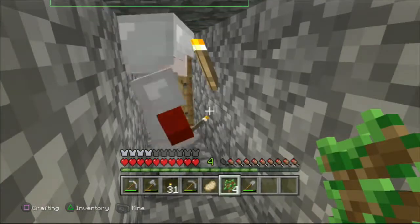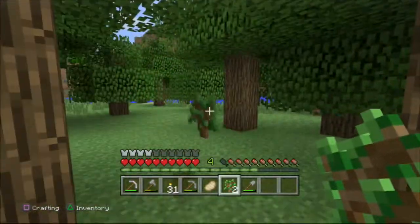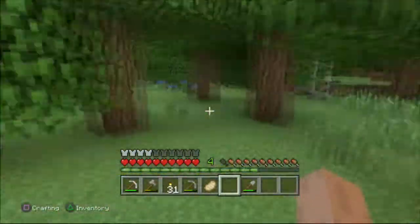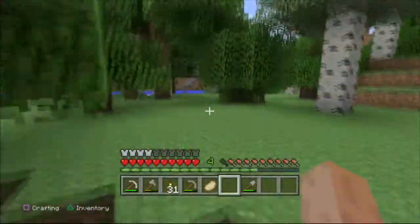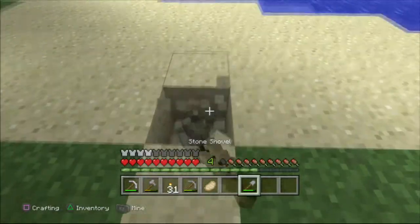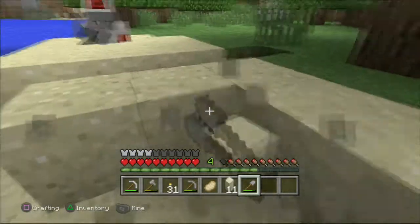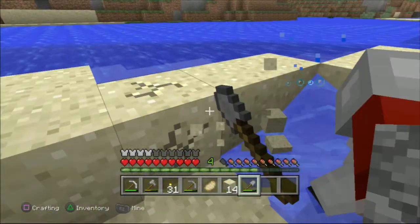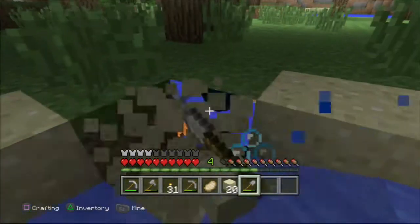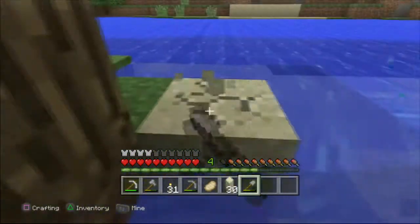Just so everyone can see what we did. Right, let's go find a mine, not too far away from our home. Sand — perfect, I need some of this, plenty of this. We've got to have windows in our house, and obviously we need sand to make the glass.